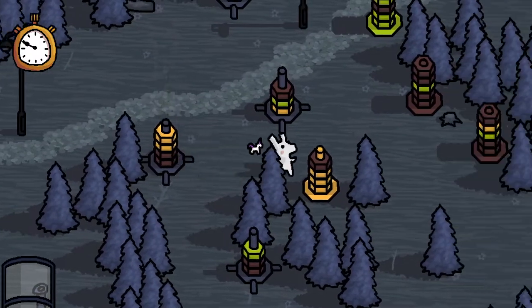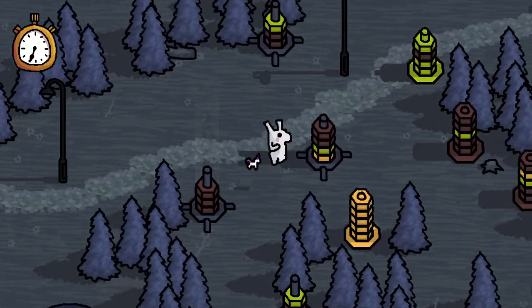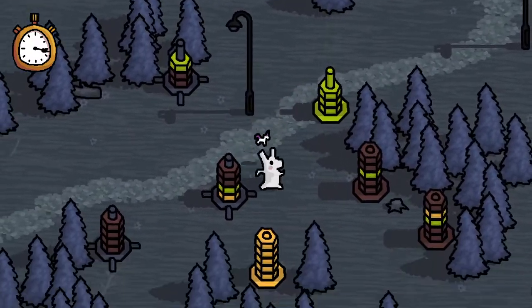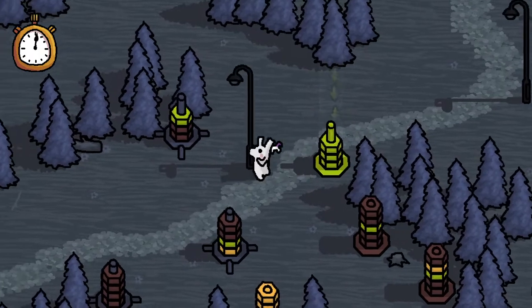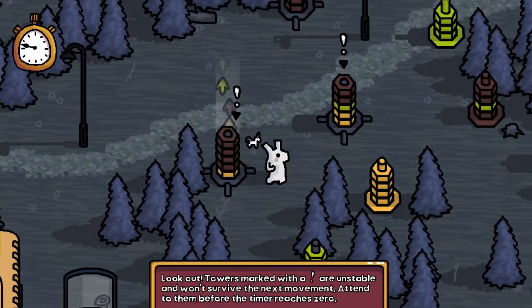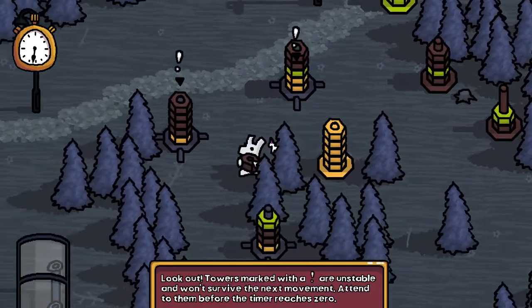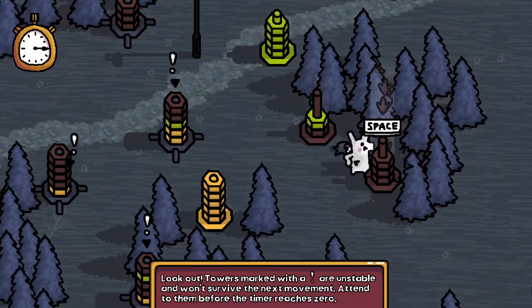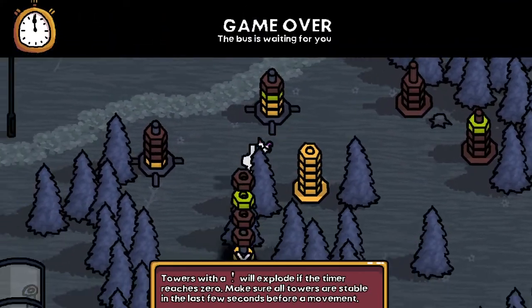Okay, so that one's dealt with. Might not be a good idea to deal with something right away, because then you have very little room to move things around. Lookout tower's marked with a thing — I know. This is actually kind of bad. This is not good. If I let that happen again, things could get very dire. No, no, no, no — no! Game over. The bus is waiting for you.